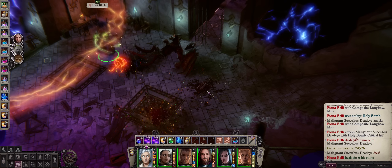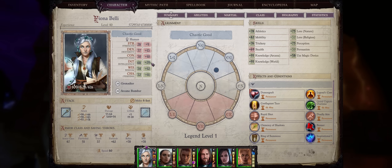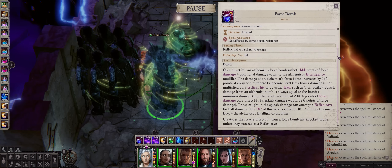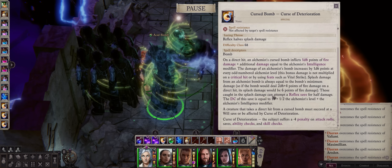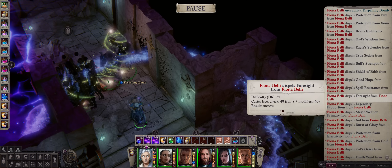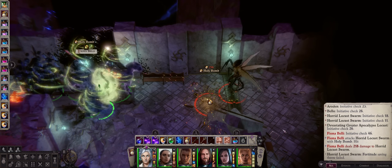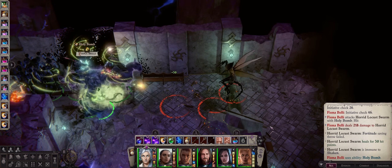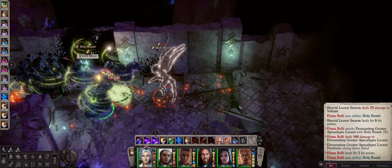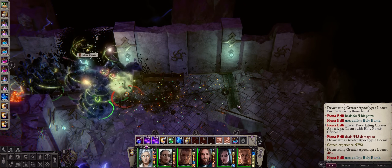The DC of your bombs' abilities will also be off the charts, thanks to our extreme 68 Intelligence, for super powerful effects outside of just damage — such as Knockdown, a very debilitating curse that reduces enemies' attacks and saves by minus 4, and even the ultimate dispelling ability possible, because every one of your bombs will attempt to dispel all of the enemies' buffs as if you were a level 40 caster. And here's the best part: we get to throw multiple ones of every single one of these bombs per round.